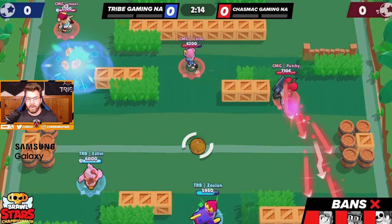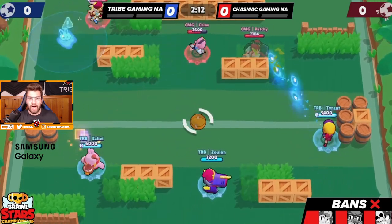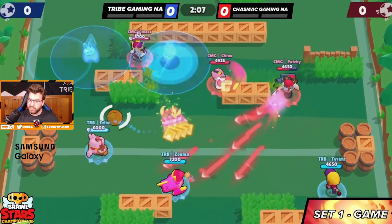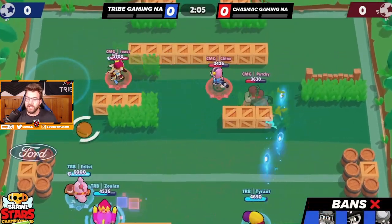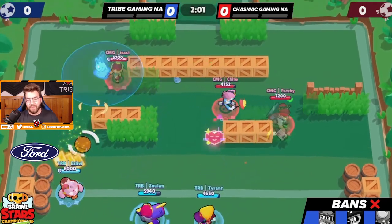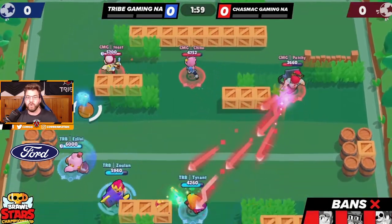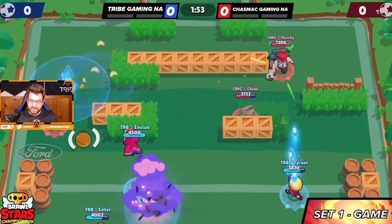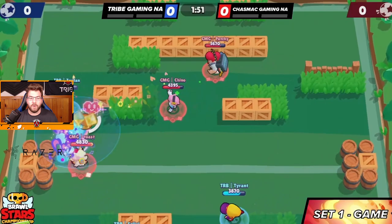Hopping into the first game — unfortunately they didn't actually show the draft on screen, but I'm pretty sure the draft went: they went Janet first, we went Max and Bonnie, they went Colette and Pam, and then we went Roughs and Squeak. I believe that was the order, it's pretty hard to tell.